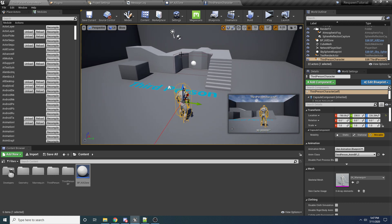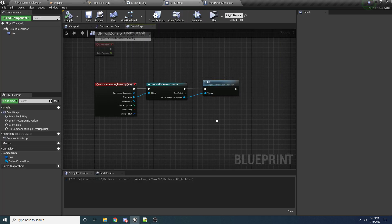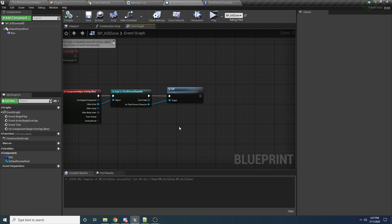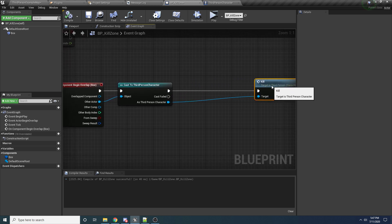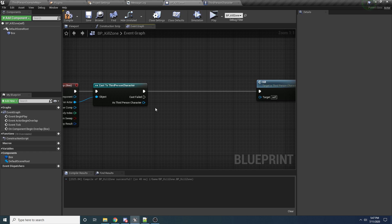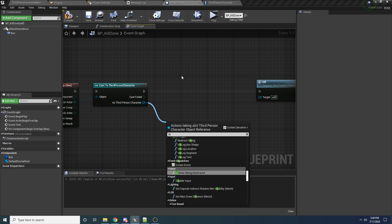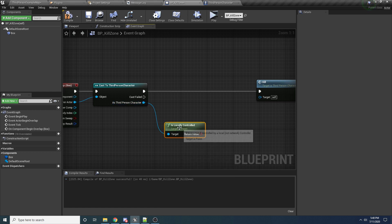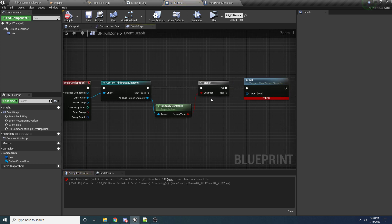To do that, the first thing we want to do is go to this kill zone and make a small change to make the collision only happen on the locally controlled character. We can do that really easily by just checking if the character that we overlapped with is locally controlled. So we'll say 'is locally controlled', and if it is then we'll go ahead and call kill. That's really all we need to do on this side of things.